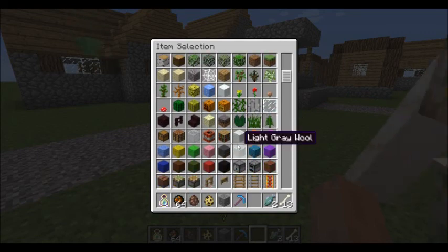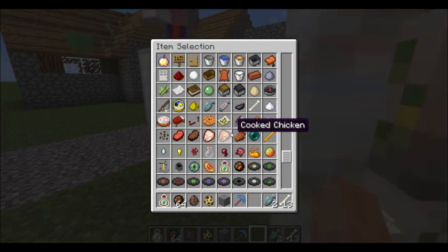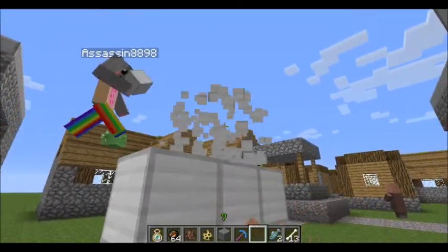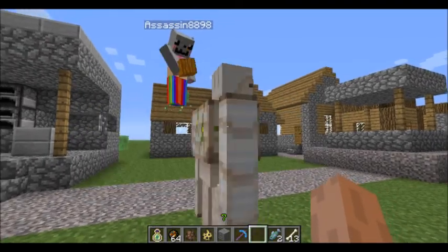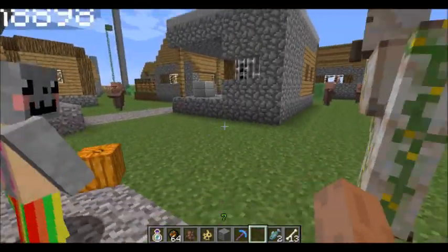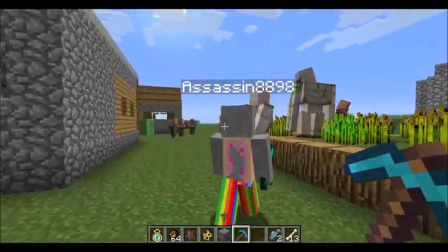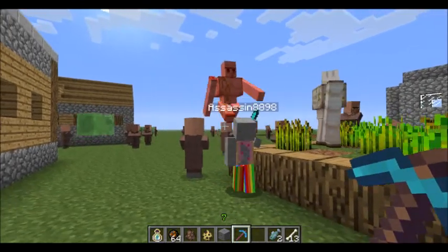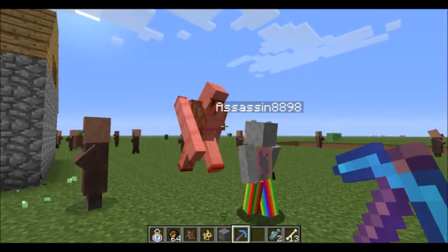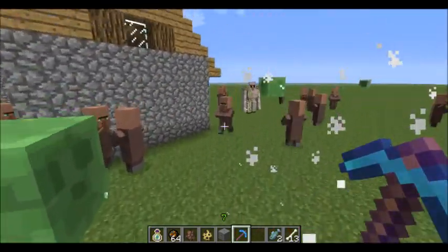You can also craft these guys — iron blocks with a pumpkin on top. Iron Golem! They're actually really good — they have 50 hearts. It takes 15 hits with a diamond sword, which is 50 hearts. They make pretty cool sounds and they drop iron and roses sometimes.